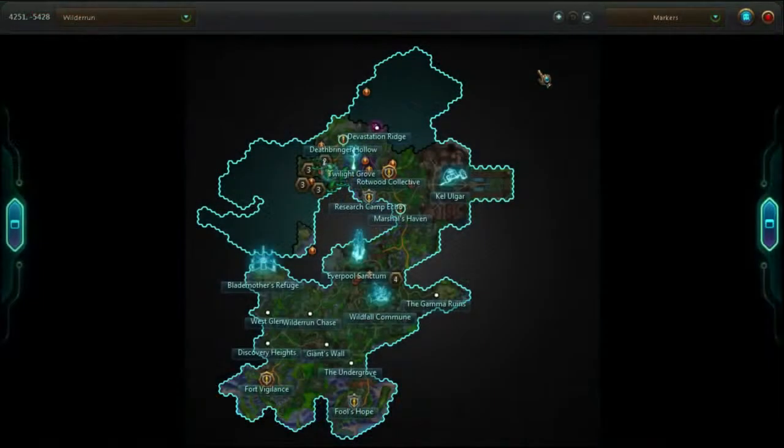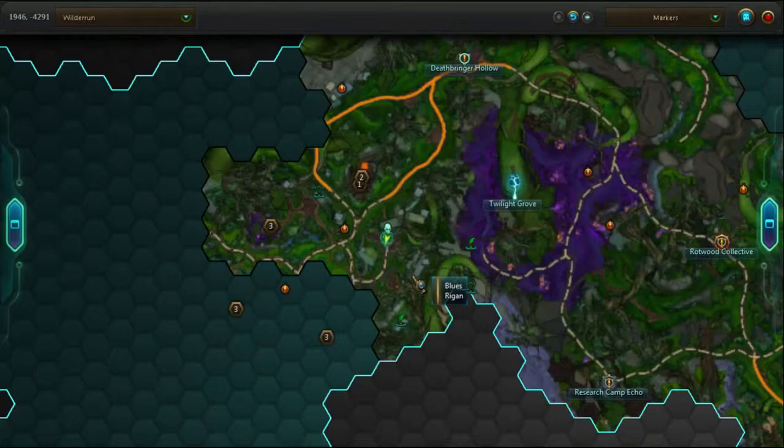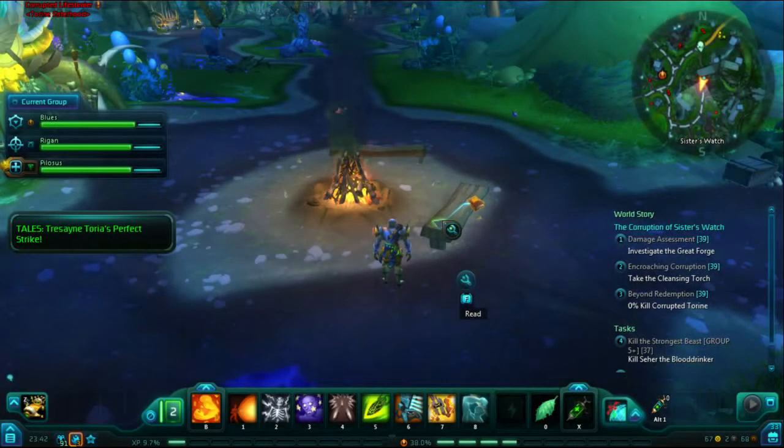We can then head to Sister's Watch. This becomes a quest hub — it doesn't start as one, so if you aren't doing the quests in the area, it may not look exactly like this. But this page should be sitting here on this bench regardless of whether you've done the quests or not.